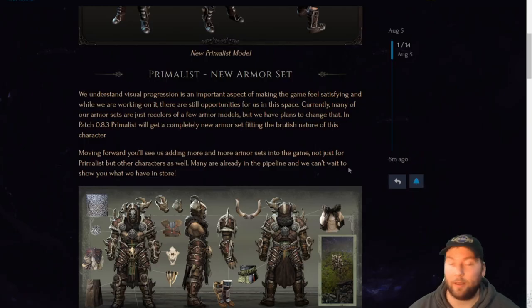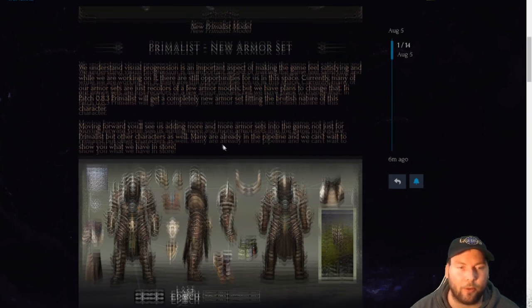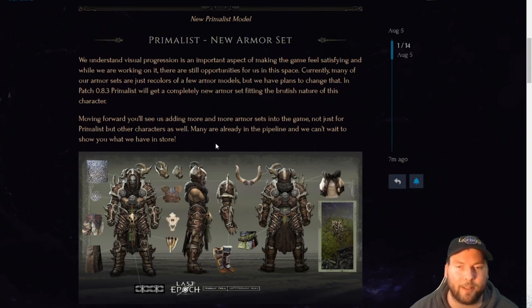Continuing on, we got the new armor set. With the new model, armor has to fit the new body, so new armor sets are coming in as well. We understand visual progression is an important aspect of making the game feel satisfying. Currently many armor sets are just recolors of a few armor models, but in patch 8.3 the primalist will get a completely new armor set fitting the brutish nature of his character. Moving forward, more and more armor sets will be added — not just for primalist but for other characters as well, with many already in the pipeline.